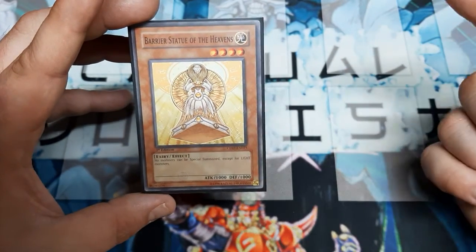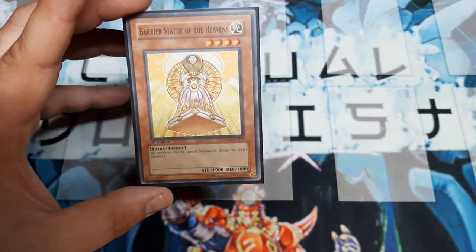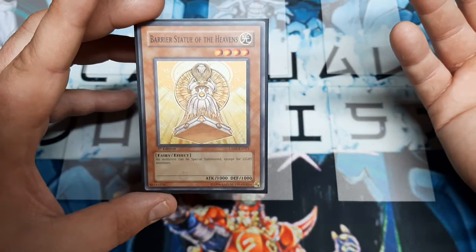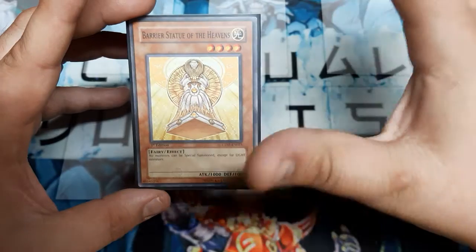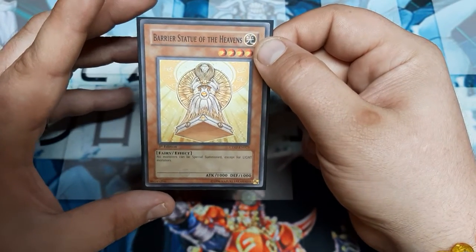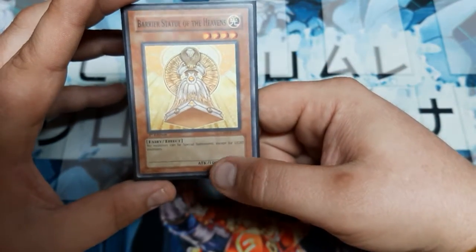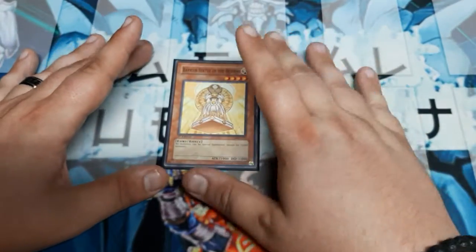They were all commons, so you guys could play these in Common Charity, you guys could play these in the Master Game. No Speed Duel yet, but maybe sometime in the future they will break the game and let us have them. They are all 4-star, one for each of the 6 attributes, all 1,000 by 1,000, with the effect that no monsters can be Special Summoned except those of matching attributes.